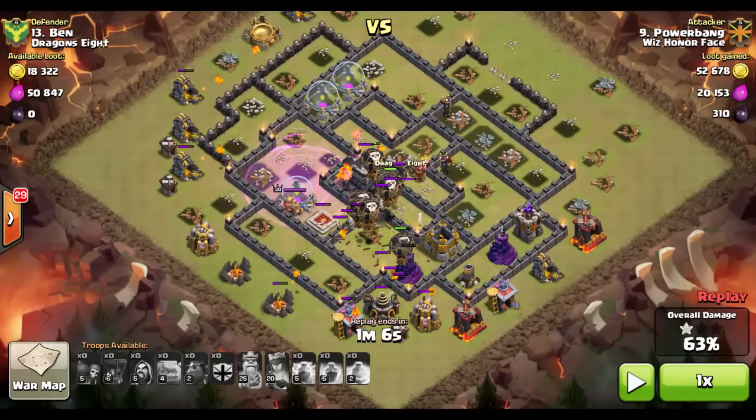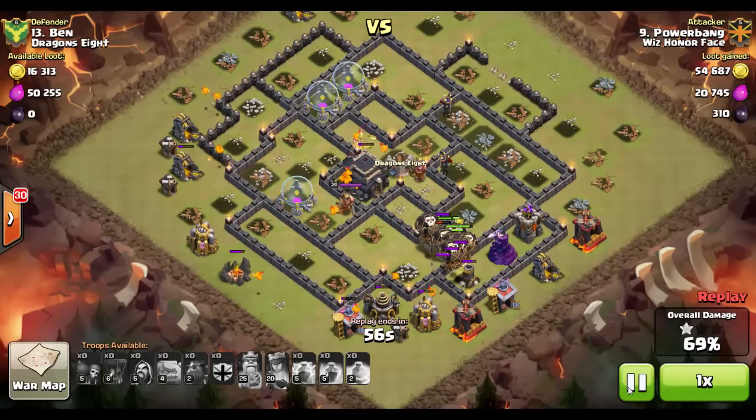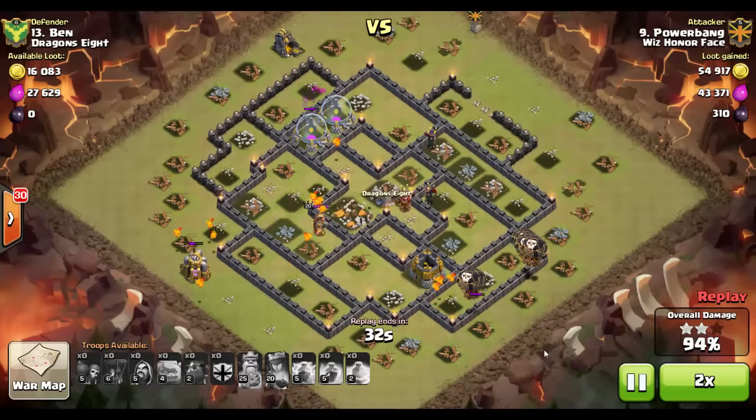Ideally you want to save a couple of balloons for a back-side entry on key buildings like wizard towers, because at the end of a LaLoon raid your balloons typically clump into one big bunch and a wizard tower can do serious damage to the group. That's one thing that could have been improved on this raid — I used too many balloons on the front side. But continuing, the first wizard tower is taken out and we move toward the final three defenses. One trap is eaten — a seeking air mine — and they take out the wizard tower followed by the archer tower. Plenty of balloons left; only a few resource buildings remain for cleanup with plenty of time.